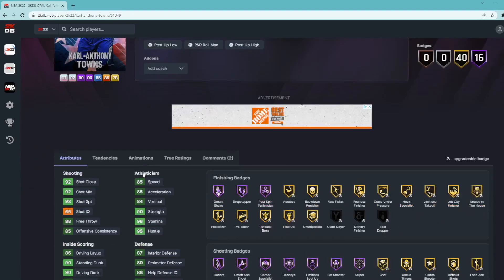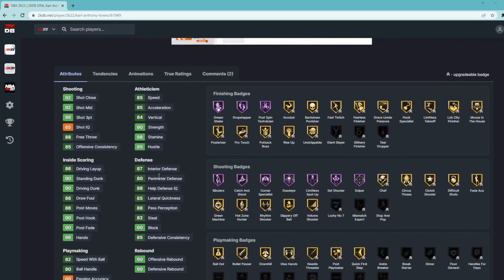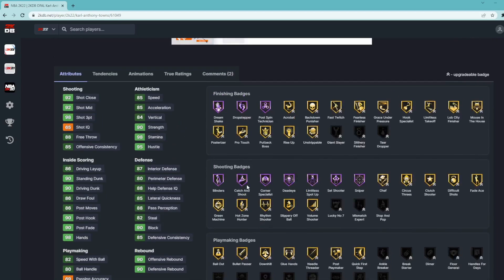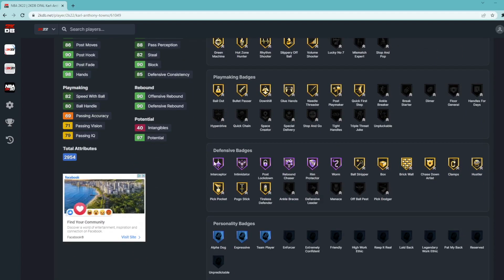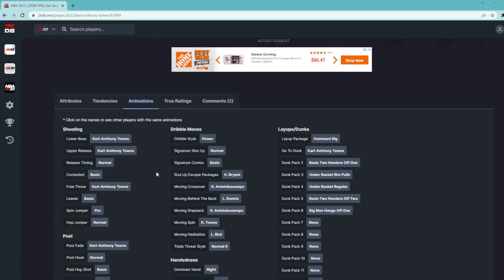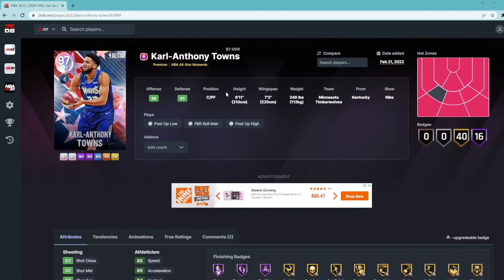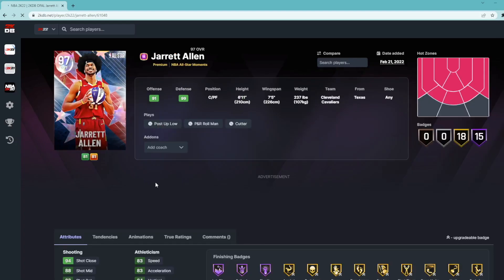Galaxy Opal KAT is a center/power forward at six foot eleven with a seven foot three wingspan. He's got 98 three-ball, 92 mid-range, 85 speed, 85 acceleration, 87 interior, 90 block, 82 steal, 80 perimeter defense. He has Hall of Fame shooting badges — Blinders, Catch and Shoot, Corner Specialist, Dead Eye, Limitless Spot Up, Set Shooter, Sniper — plus Hall of Fame Interceptor, Intimidator, Post Lockdown, Rebound Chaser, and Rim Protector. This card looks amazing — 100% worth going for, one of the best centers in the game.